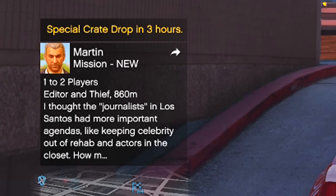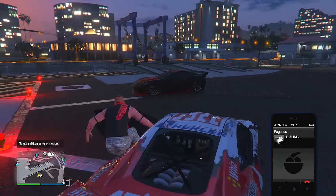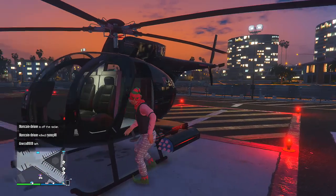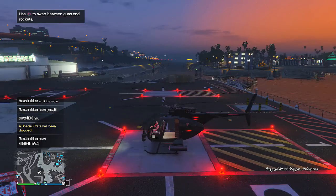Once you see that a special crate is ready for this lobby, what you're going to do is call Pegasus and get yourself a Buzzard attack helicopter. This is because it locks onto people so you can kill them easily, and it's just easier to get around the map because this special crate can drop anywhere.